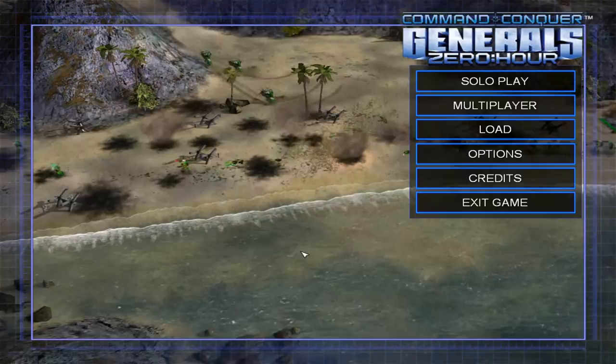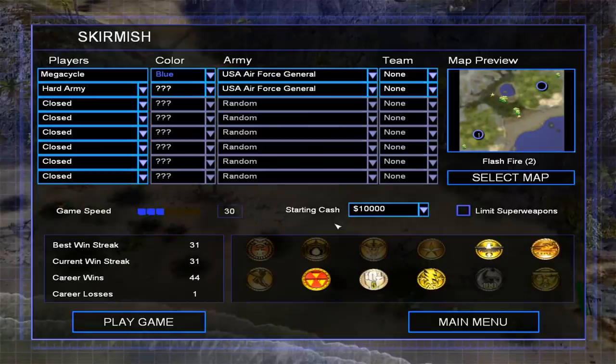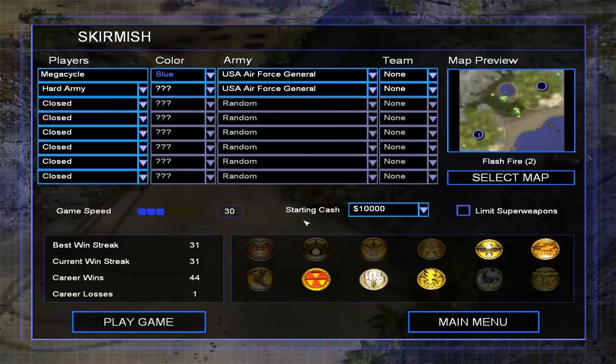Hey guys, welcome back. John Megacycle here, another episode of Command & Conquer General Zero Hour. I wanted to show you a really brief tactic that was highlighted to me that I had no idea about — I never tried it, I never figured it out. This is an amazing lightning strike tactic from the United States Air Force General.